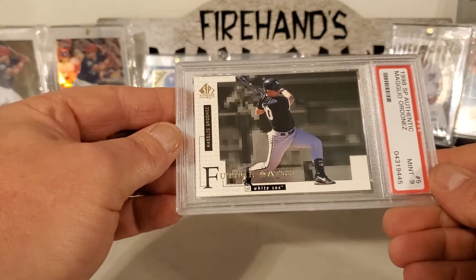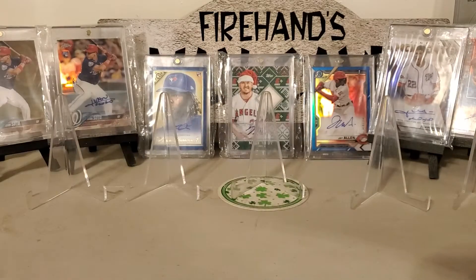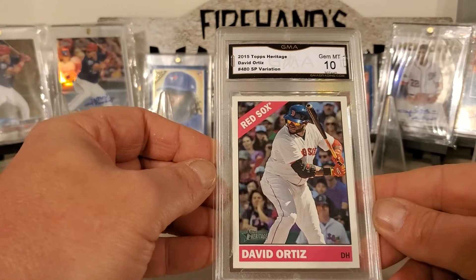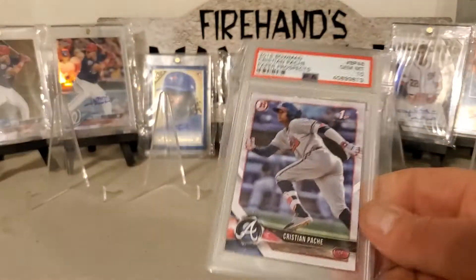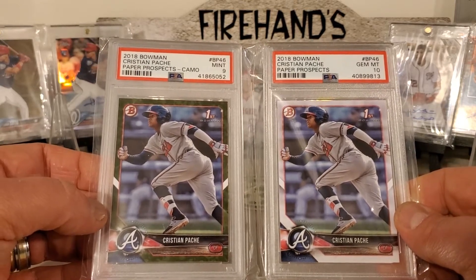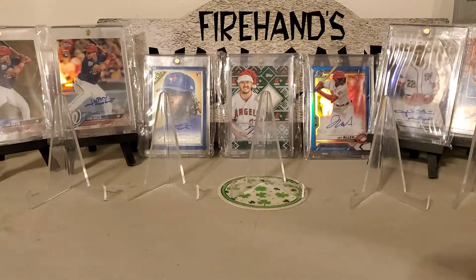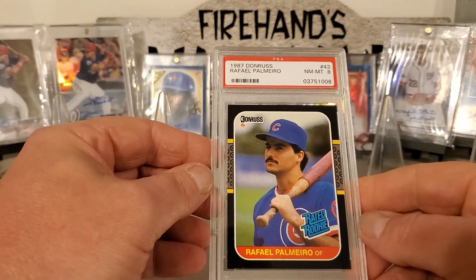15 Topps Heritage David Ortiz, the SP variation. We got 2018 Bowman Christian Pache, paper prospects — one camo, one regular paper. Rafael Palmeiro from 87 Donruss.